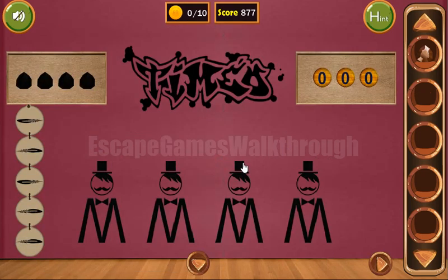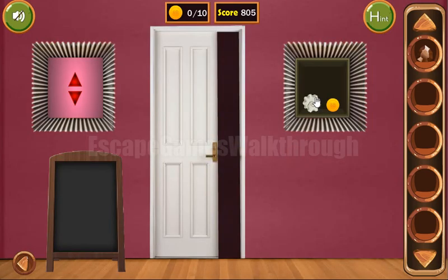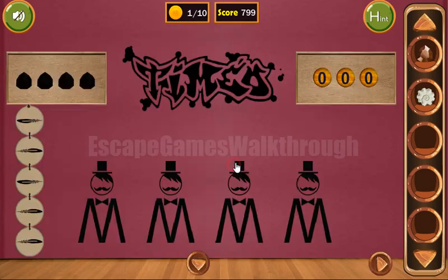Here we can see the word 'DIMEO' and it's to be used here: D, I, M, E, O. We have got the shell and the coin. Now the next thing — let's look at these feathers.